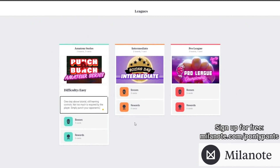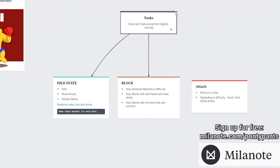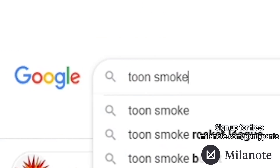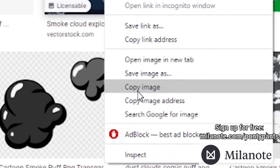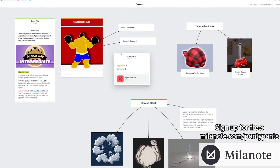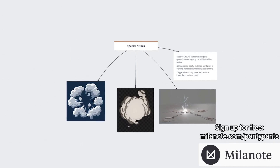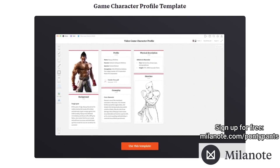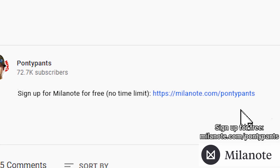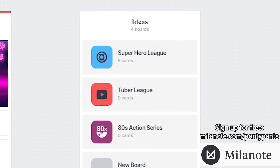I've been using Milanote for about a month now to organize Punch a Bunch and it's been such a huge help — I am 100% hooked. It's super simple: if I find an image I like online I can just copy it, paste it into my board, write down some ideas, make to-do lists, and so much more. It's easy to move things around, you can stay organized by using different boards. Give Milanote a try for your next project — you can sign up for free using the link in the description.